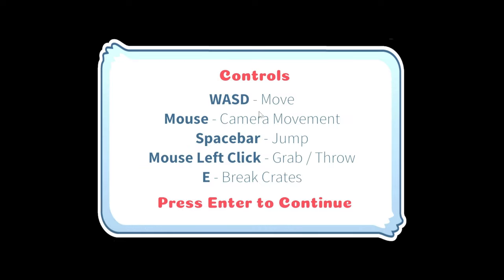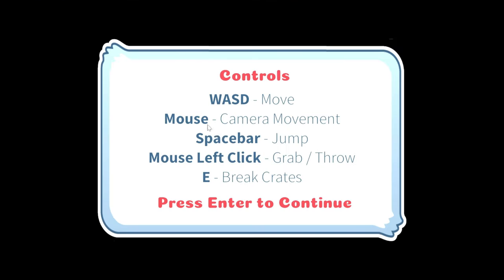Okay, WSD to move, camera for the mouse movement. Mouse for the camera movement, spacebar to jump, mouse left click to grab and throw, and E is to break crates. Okay, got it.